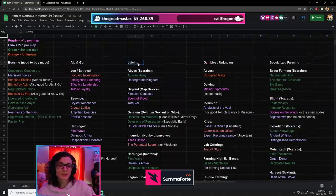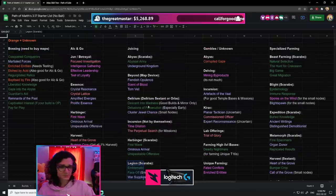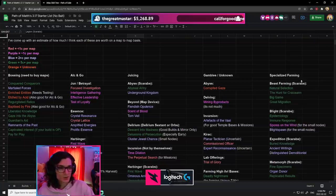For juicing, it's all about monster count. Abyss is really good for monster count — Beyond, Delirium, Harbingers, Legions, stuff like that. You'll also see that some of these farming strategies appear in multiple categories. For example, Harbinger is in both the juicing and the Alkan Go categories.